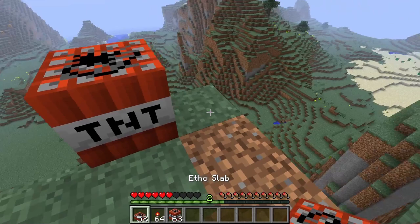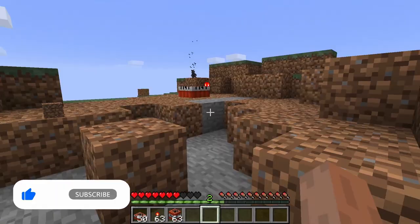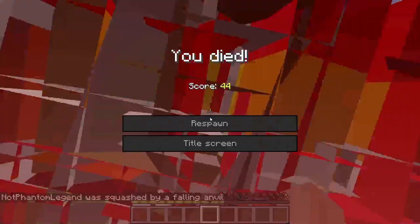There is a new TNT slab called an Ethos Lab, which is a reference to the YouTuber Ethos Lab. When you ignite it, it will drop an anvil on your head.